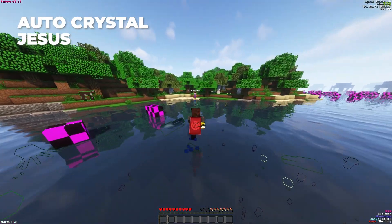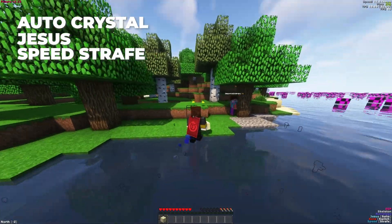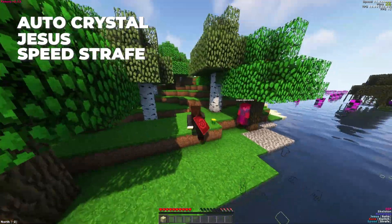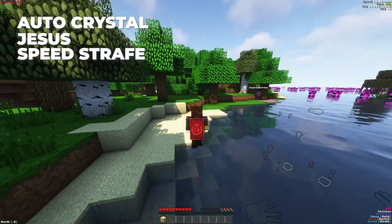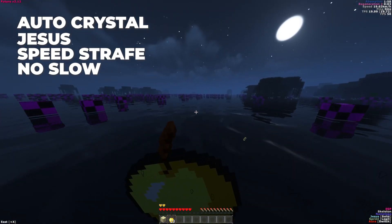They changed how the strict mode functions, making it more reliable on servers with a strict anti-cheat. Speed Strafe: they slightly decreased the strafe speed to make it more reliable on strict servers. They also fixed a bug that caused a player to get stuck inside of a hole when a block was inside of it. No Slow: they made small improvements to the air strict mode and also added no slow for shields and NCP servers.